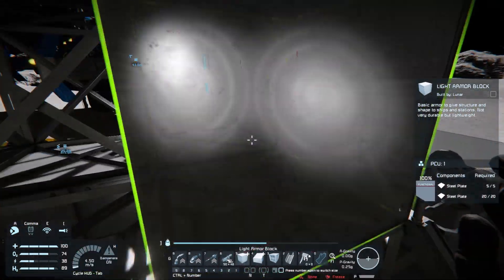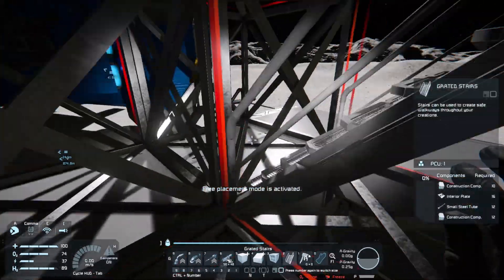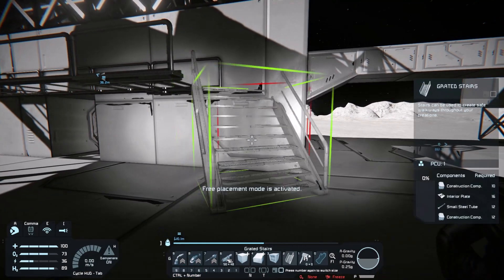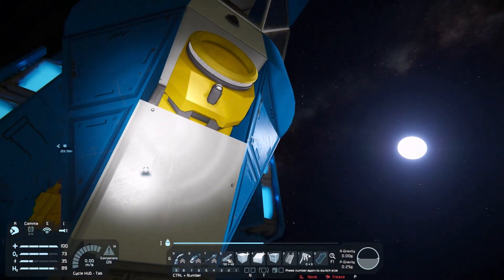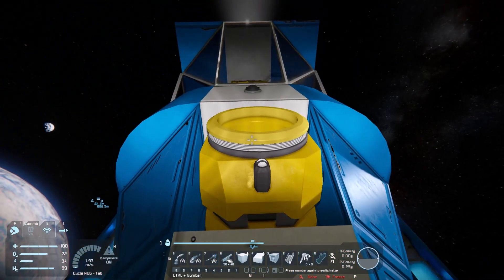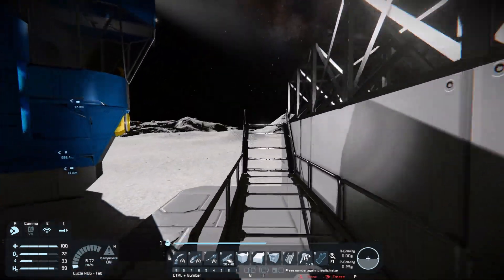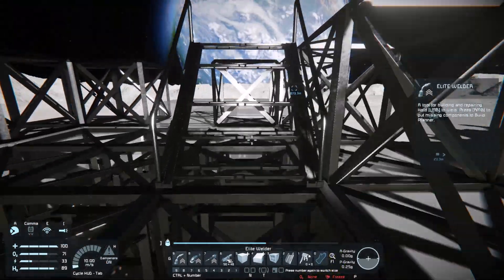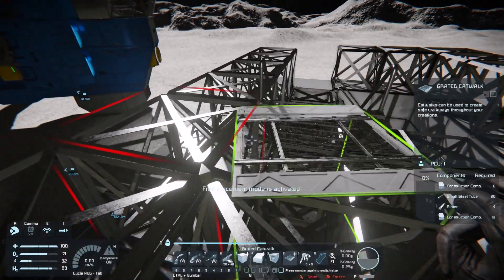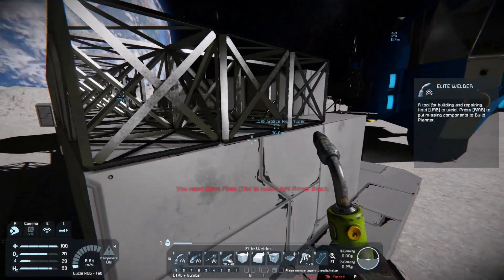We want airlocks on this — it needs to be pressurized. We can go below. We need that piece. Are they construction components? Can't be two plates because I've got one. We'll put one there — do the catwalk. Just a little bit of scaffolding. Okay, we're out of steel plates anyway.